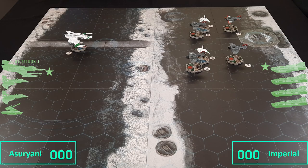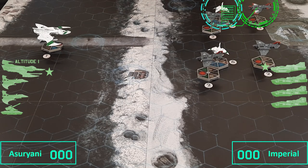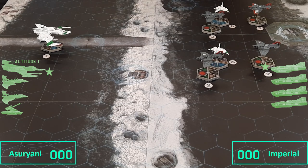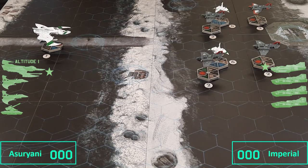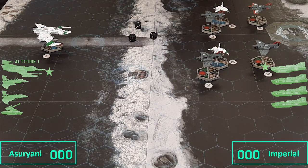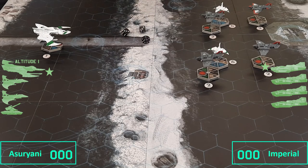With movement done, onto the shooting phase. The Imperials go first with a 5 initiative. This Thunderbolt is going to shoot at this Wraithfighter to see if we can stop it from doing any damage. It's only at short range, so only the Avenger cannon fires — 3 shots hitting on 5s. The pilot has an ace ability; I think it's worth losing it at this point to get a good roll.